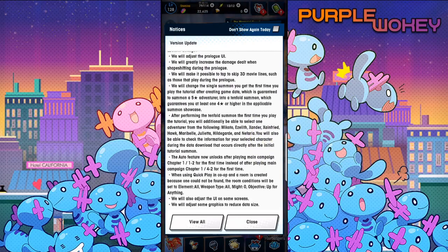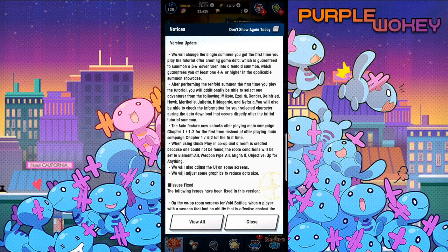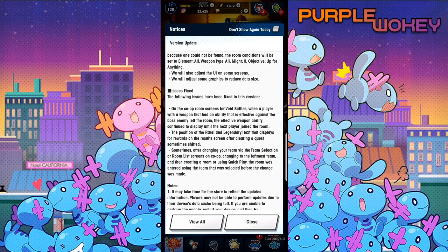Other changes: the auto feature will now unlock after playing main campaign tree. You can now auto away sooner. When using quick play in co-op and a room is created because one could not be found, the room condition will be set to elemental all, weapon type all, might zero. This is amazing because currently if you choose quick play and then you become the leader, you can no longer set any of the parameters — and a lot of the time you want to set parameters if you're suddenly the person in charge. The UI will also be adjusted on some screens, and they'll adjust some graphics and reduce data size.